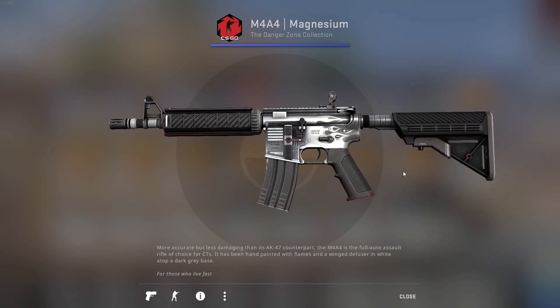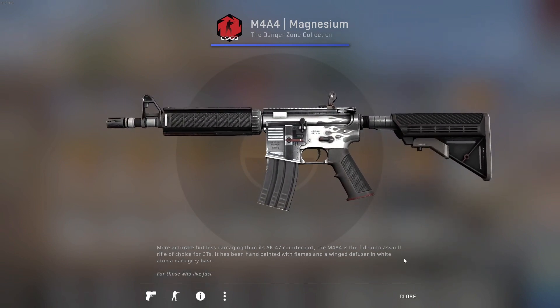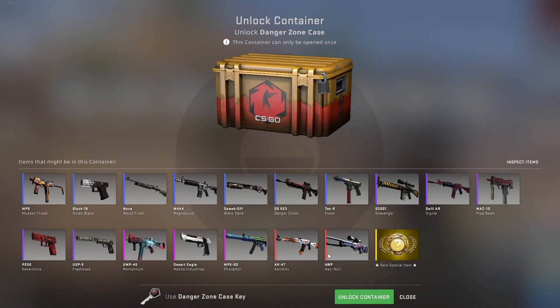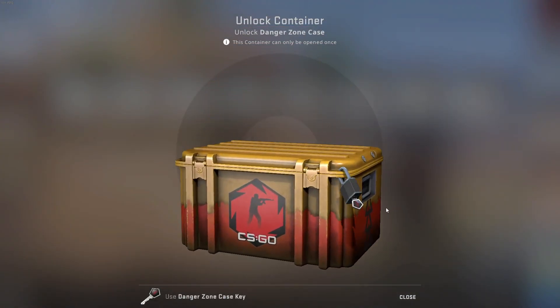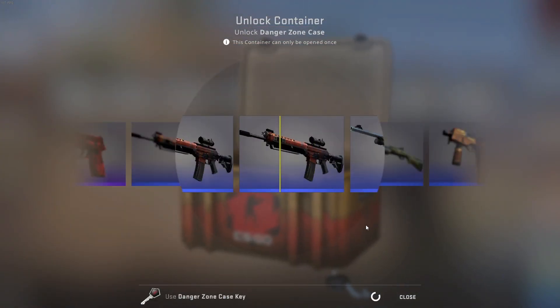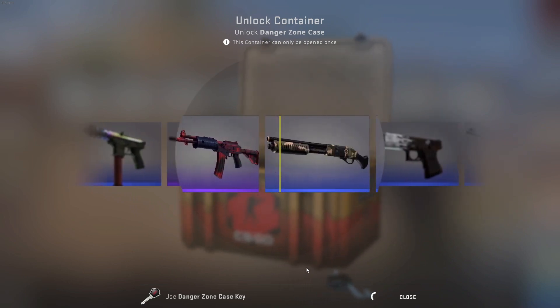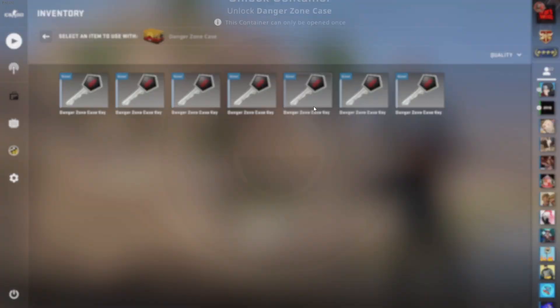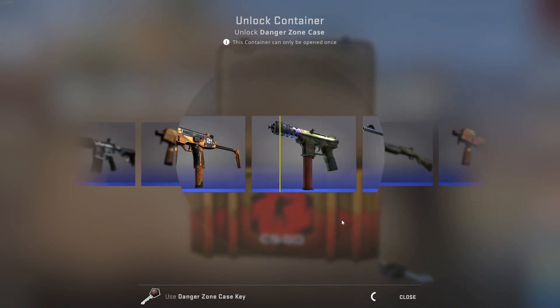We saw the AK Asimov — it's field tested — and the M4 Magnesium. We actually did see the AK Asimov right at the end. Please bring it back to us. No? Okay, alright. We got a blue — Sword of Black Sand. Let's go to the next case.